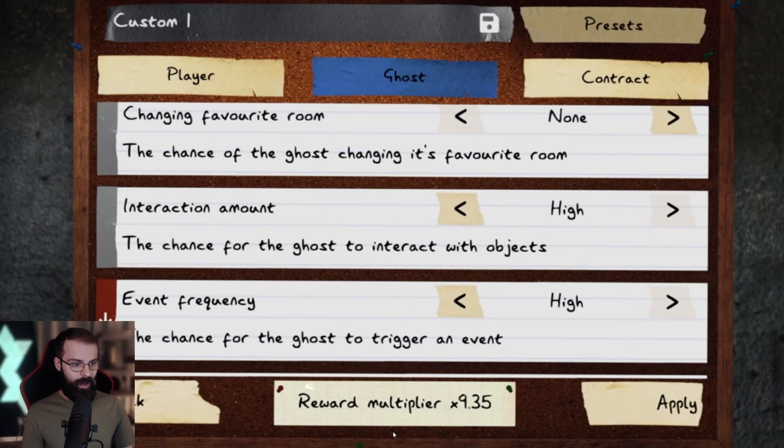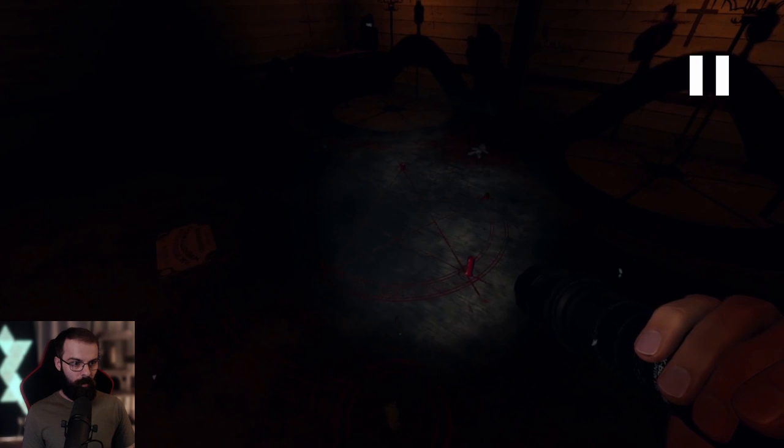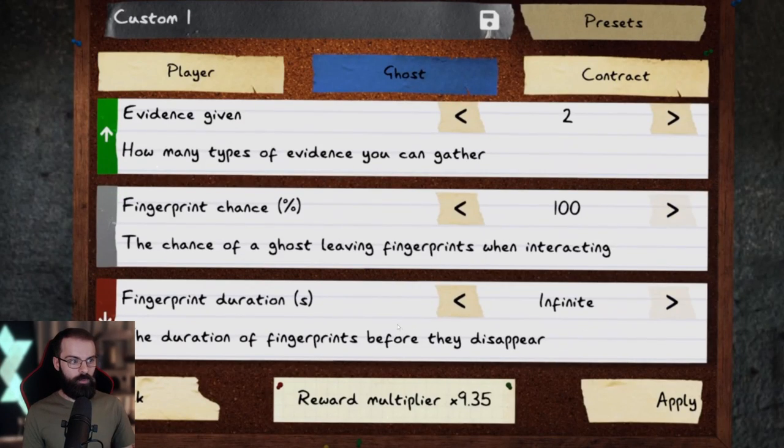The kind of thing we might expect - let me just go back a little because that was really fast. Fingerprint durations, fingerprint chance, evidence given as to how much they can give off. Also reward multipliers - a way to balance it based off what you choose, because you are still going to be able to get XP and money from these. So they're going to find ways to balance this depending on how easy or difficult you make it.